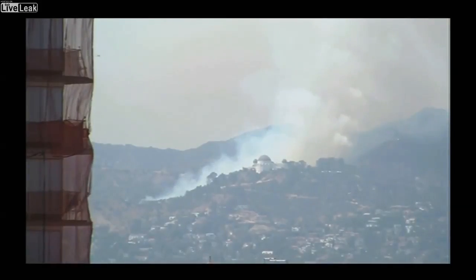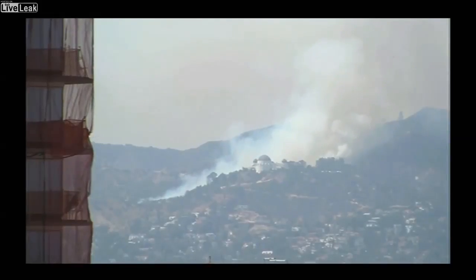IC, go ahead with your message, IC please. IC from Truck 35, Division Alpha. Go ahead, Alpha. So what we're calling Division Alpha is the lower part of the fire where we're going to anchor. It's 27th Guadalupe on that part, which is below Aaron Canyon from the West Observatory Road.